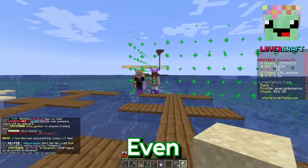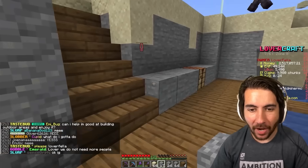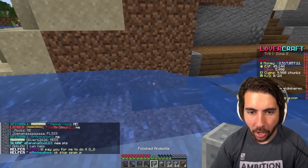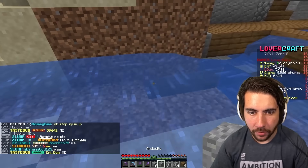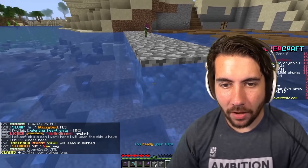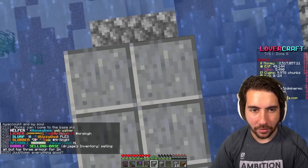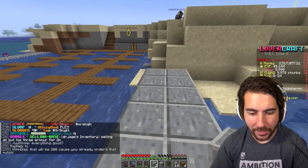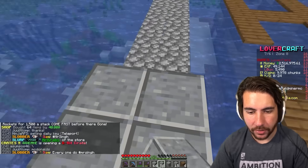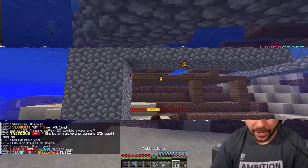We didn't even hire these people — like who are they even? They are just watching. Should we hire them? Y'all want to work? Isaac, what I want to do is actually create a retaining wall around this somehow — I'm thinking like polished andesite and stone cobblestone. My idea is something like this where they're able to drive in, then steer around and go park, and this retaining wall on the edge makes it a little bit safer.